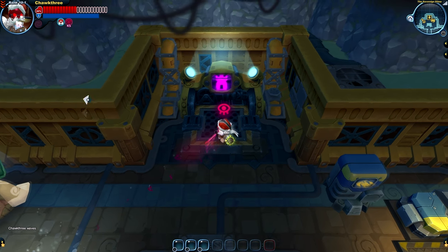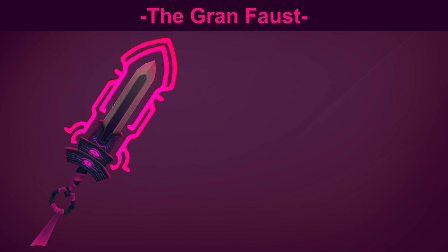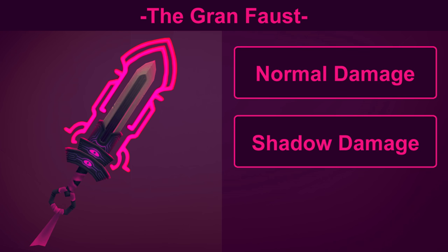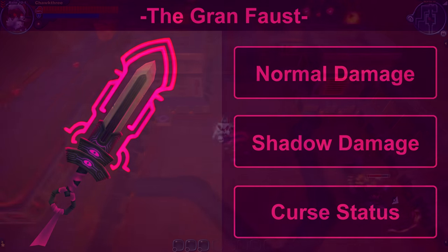We did get cursed again, and I'll be covering that later on in the video. It's important to know that the Grand Faust deals both normal and shadow damage, so this is a split damage weapon. You can also deal the curse status with the second hit of your basic attack and your charge attack. However, the charge attack can also deal the curse status to your own character, so we'll take a closer look at that in the last clip of our field test.